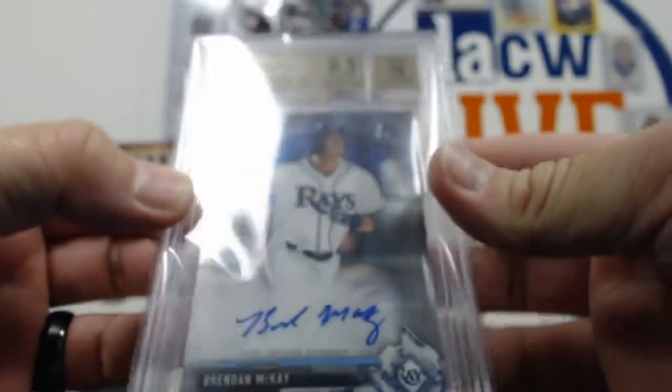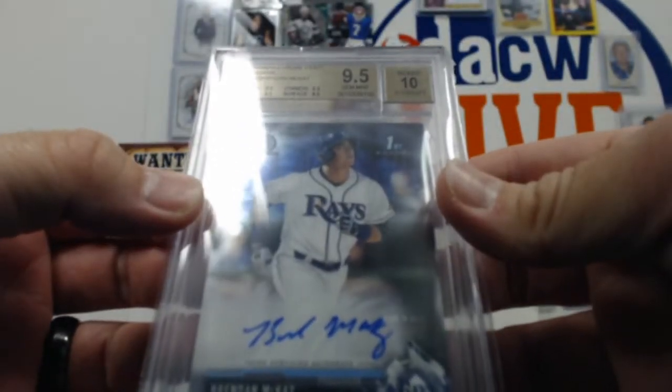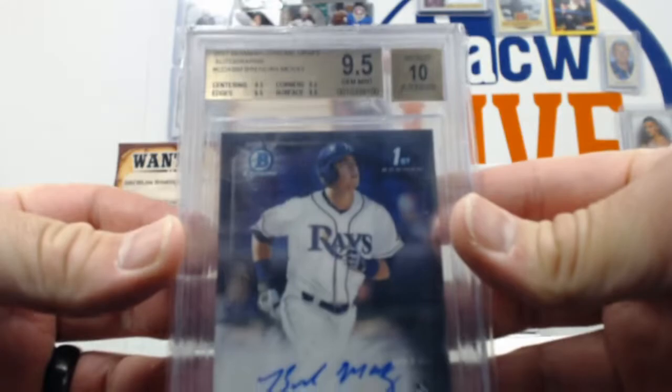78. We have a Brandon McKay, 2017 Bowman Chrome Draft Auto. 9.5/10. That's a good one right there.